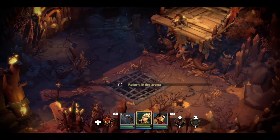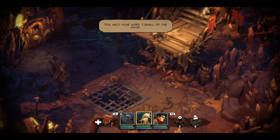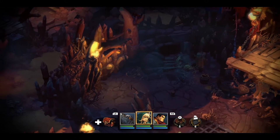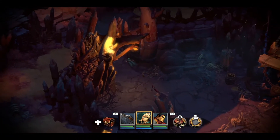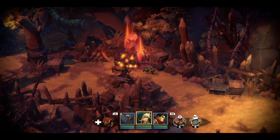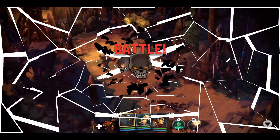There the enemy will hold up his end of the bargain and let you pass. Proceed to the crystal and interact with it to fill your health and mana. And as always, check your equipment and perks before progressing to the final boss battle.